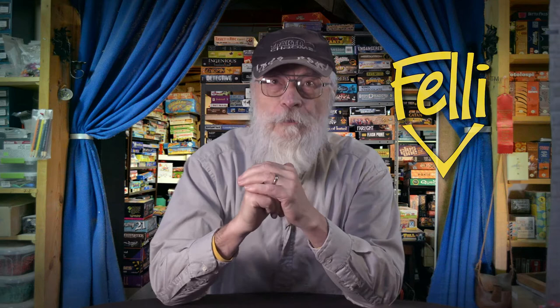There are two possible moves in the game of Feli. A peg can be moved one space in any available direction following the lines on the board. Alternately, a peg may capture an opponent's peg by jumping over it, like in Checkers and many other such games. The jump must also follow the lines on the board and all jumps are optional.